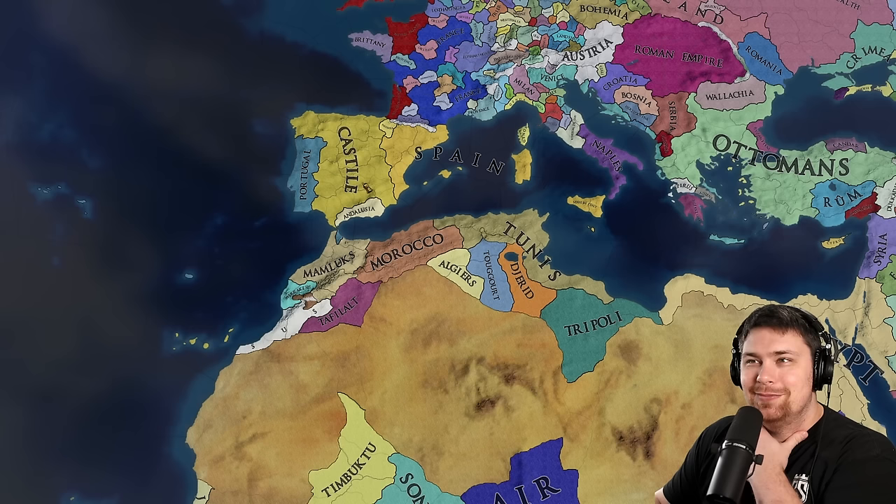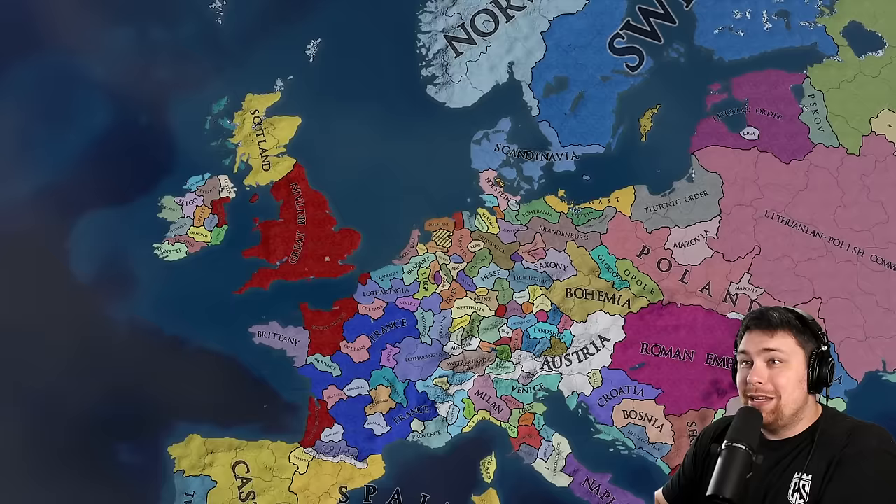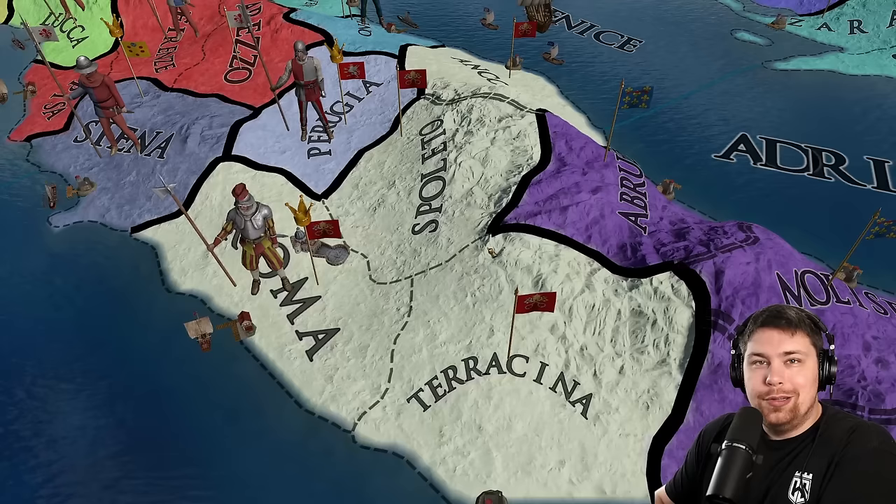We do also have Great Britain just across the sea from Scandinavia here in Denmark, and Lotharingia has formed as well. Very good formables. We also have the most beautiful, perfect toothpaste color going on over here in Sardinia-Piedmont, formed by Savoy. And the Pope formed the Kingdom of God — it's just a cosmetic name, but I'm a big fan of that.